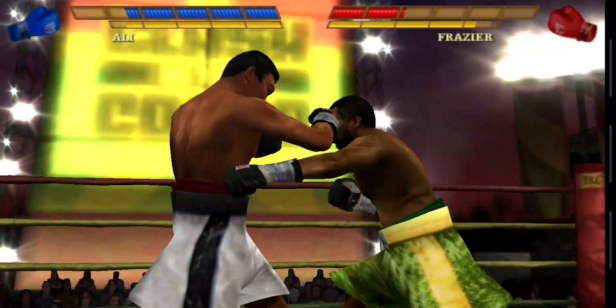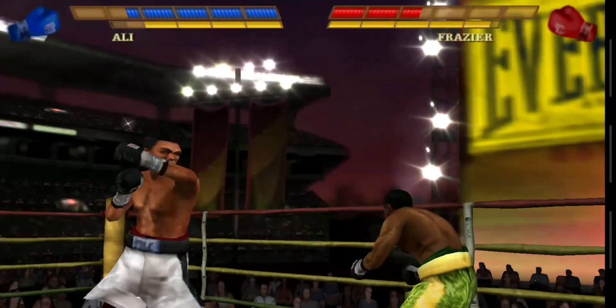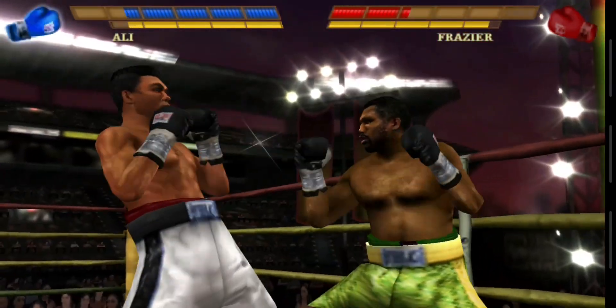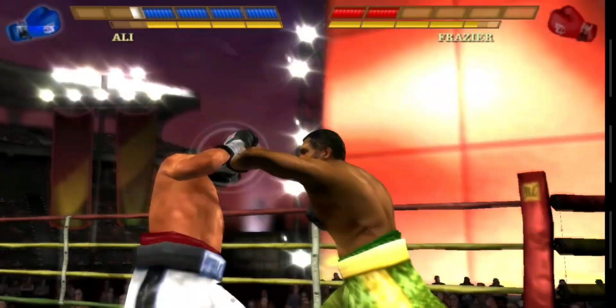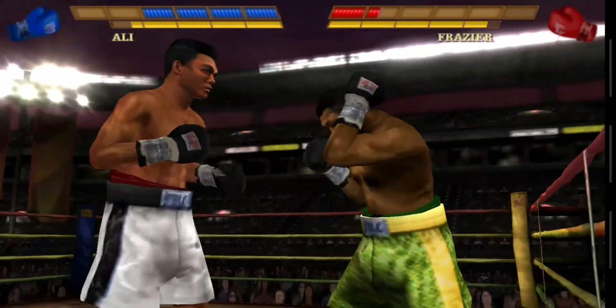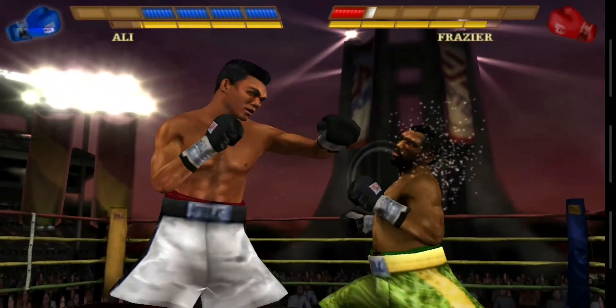Joe Frazier's found a way to open him up and landed big time. His left hook looks to crush his opponent. I can't believe he's still on his feet after that shot. He made a miss there. Ali's taken that punch pretty well. Frazier with a nice move — he's got to fight his way off the ropes. What a shot. He's pounded hard by a haymaker.